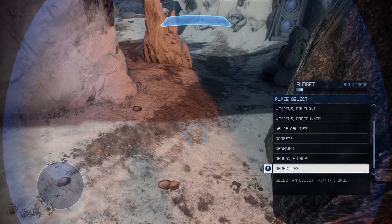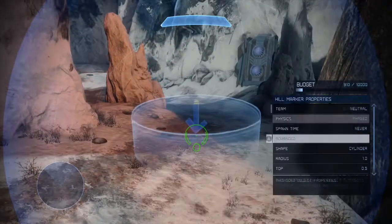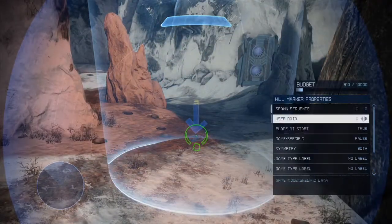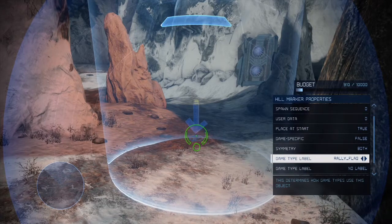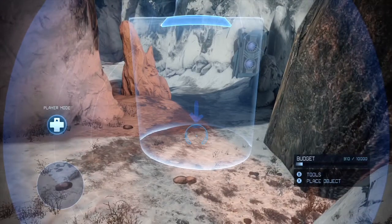You want to put down some hill markers, which can be found under Objectives and Hill Marker in the forge menu, and set the label of them to 'rally flag.' This will make them act as a flag for the Rocket Race game type so you can drive into it and get points.